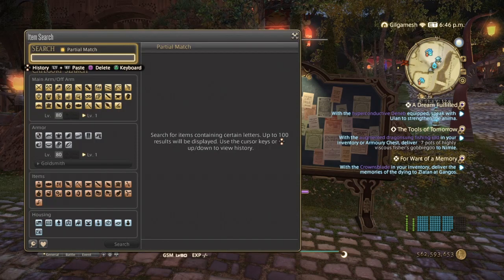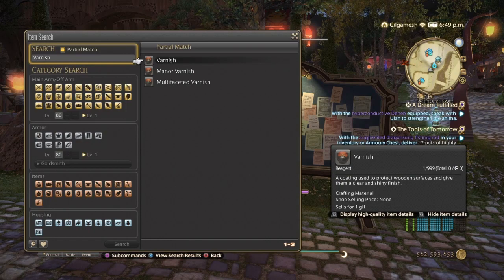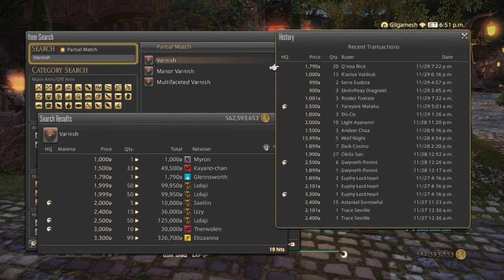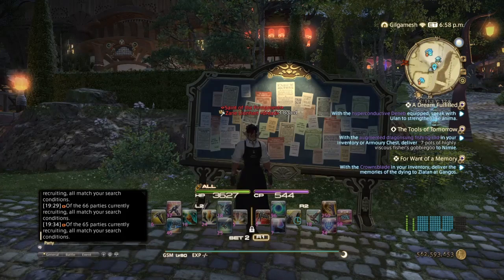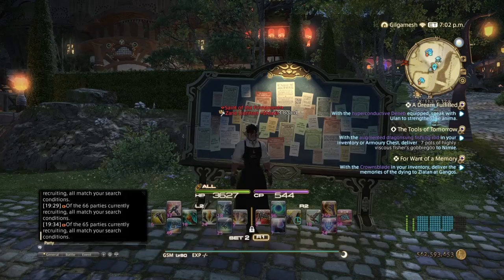And last but not least, Varnish. It's mostly used for woods, and you're going to need a lot of Varnish for carpenter accessories in Heavensward and beyond. We have 19 hits on our server, which is pretty nice. Sales history shows normal quality over high quality, and it's been selling decently over the past three days — but again, low amounts. That covers all the items I would recommend selling to make some gil in A Realm Reborn between levels 1 and 50. These are also items you can fall back on in the future if current items don't sell as fast or as much.